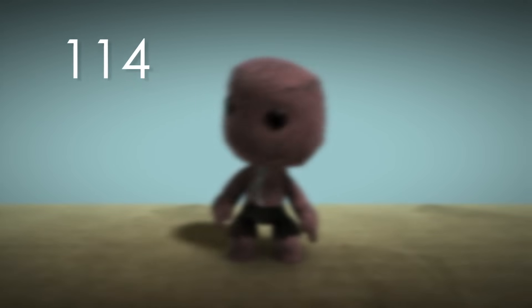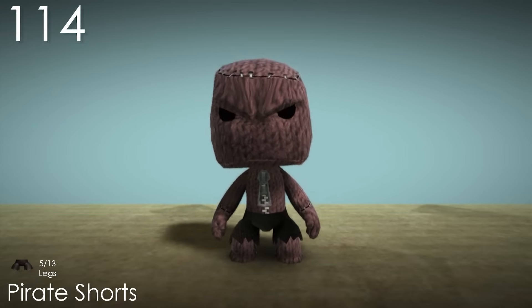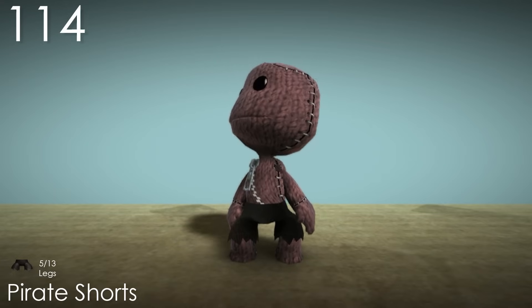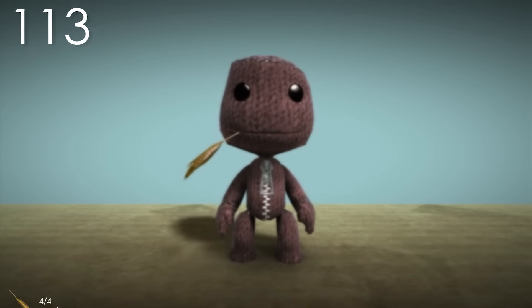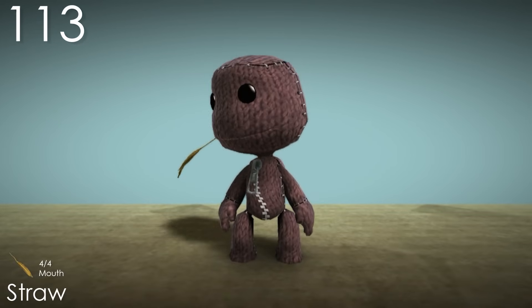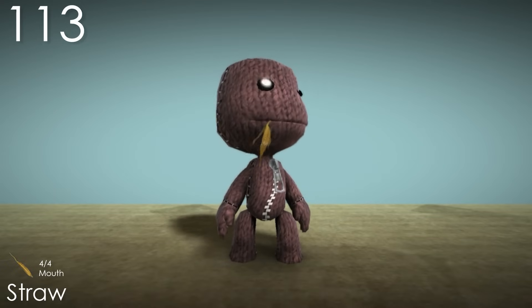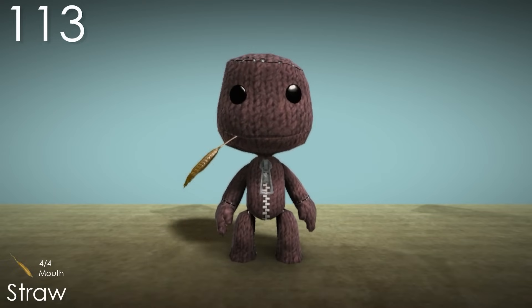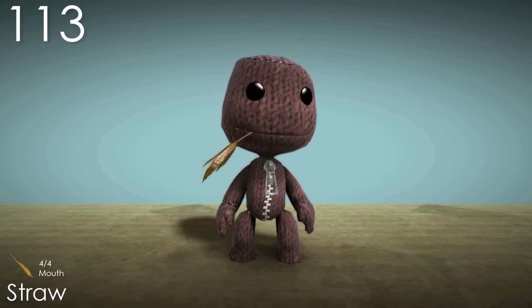Number 114: Pirate Shorts. This costume has a lot more character than most other pants in this game, with how much they're ripped at the bottom. They are only black, but I couldn't imagine any other colour fitting here. Number 113: Straw. This is actually the first costume from the mouth category we've looked at, and it's always nice seeing outfits that differ from what the rest of the category does. This is a pretty good idea that's been done well — the straw has nice physics and looks very natural in Sackboy's mouth.